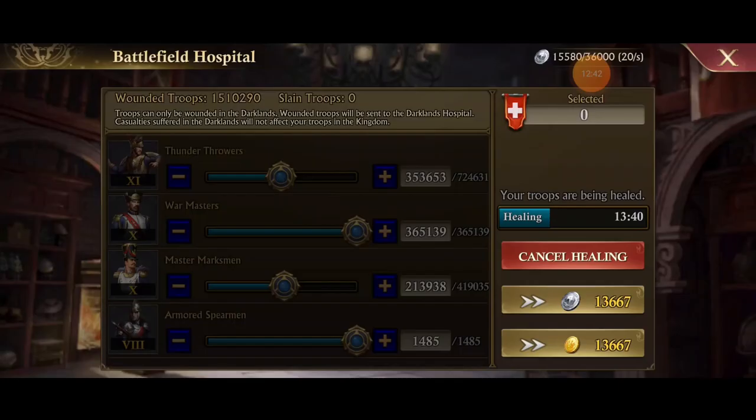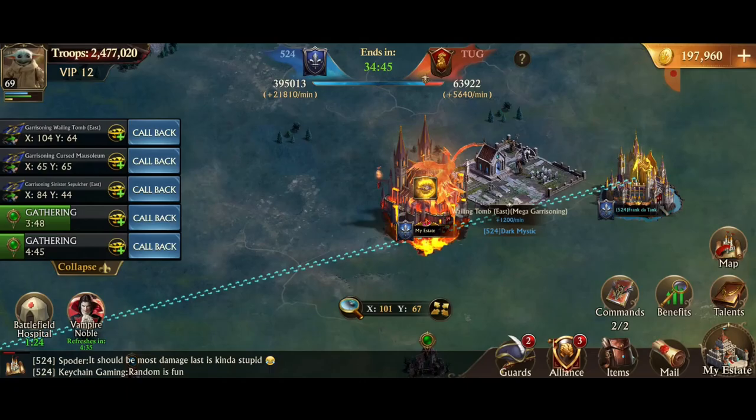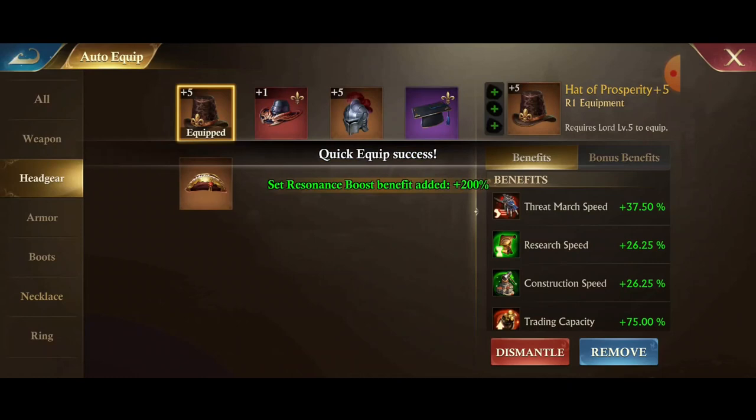You get 20 of these coins per second, and I'm going to show you what that looks like here. Up in the top right, see how I'm getting a bunch of these coins — I have 15,000 of them. The clip jumped because I was doing multiple cuts, but here I'm going to actually use the coins to heal my troops. Use the silver ones, not gold. You get plenty of these; unless you're getting hit really hard, you can use a lot of these coins in a match.